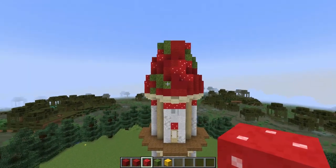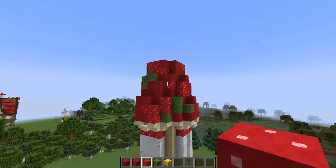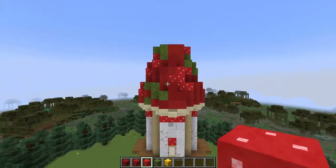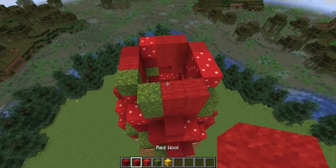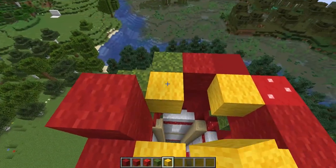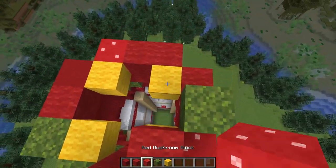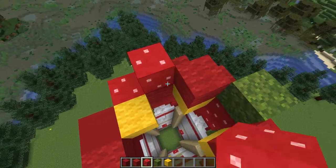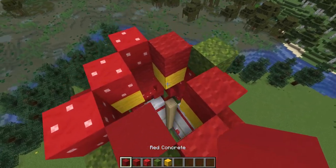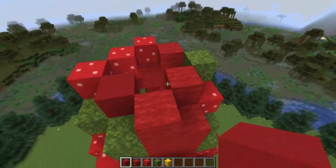Let's take a step back — you can see the sections of each of the different materials starting to come together now. To finish off the point, I'm orienting myself so I'm working from the front side of the build again and keeping building up layer by layer. We might need some placeholder blocks here — I'll put them in to begin with. Next layer up.